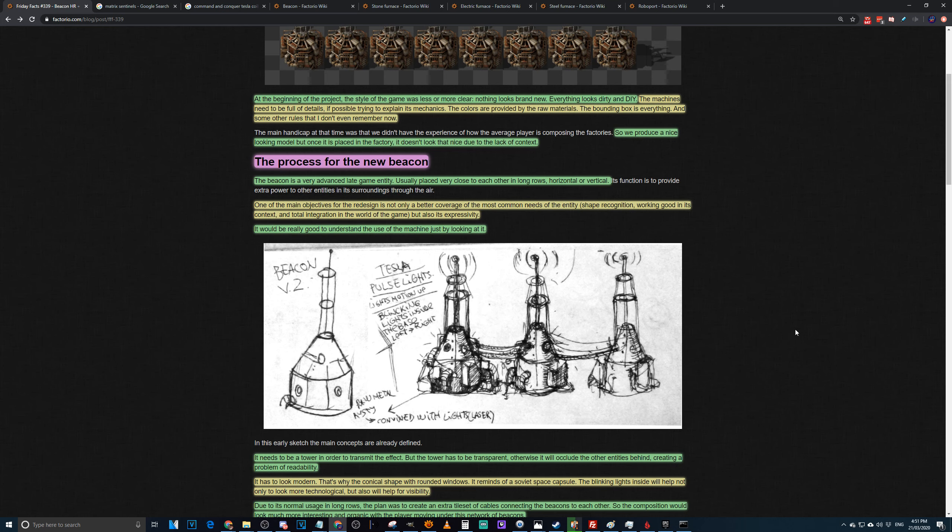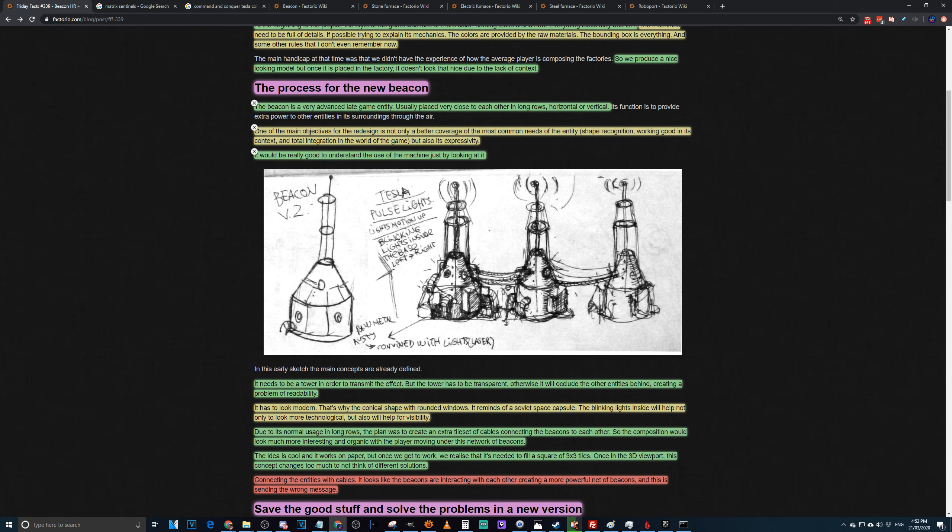The beacon is a very advanced late-game entity usually placed very close to each other in long rows, horizontal or vertical. Though calling it advanced is debatable — it's copper, steel, red and green circuits. The beacon itself is pretty cheap; it's the modules that go in it that are super expensive, and the power draw as well. The main objectives for the new design were better coverage, integration with the game, and expressivity — you should understand the use of the machine just by looking at it.